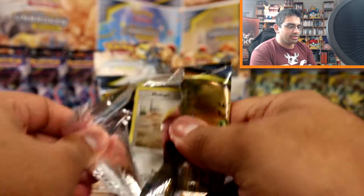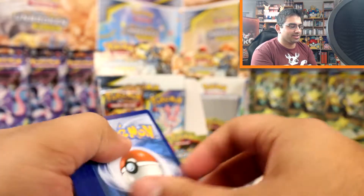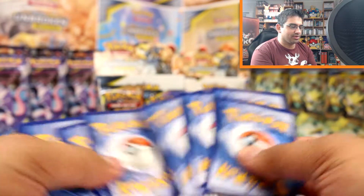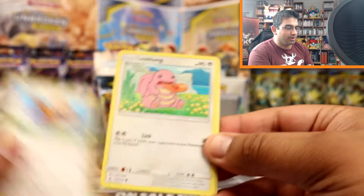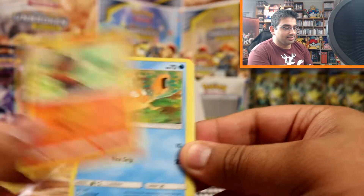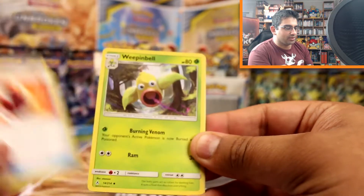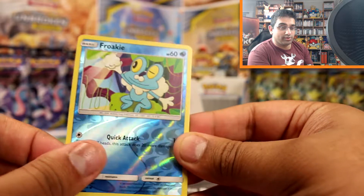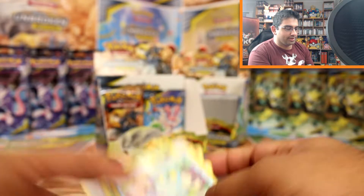I do want to get the Reshiram and Charizard - I'm so used to saying Reshiram and Zekrom together. Meltan, Spearow, Lickitung, Litten, Krabby, Electric Energy, Pukumuku, Fire Crystal, Weepinbell, Froakie reverse and a Weezing - another still-life piece of artwork right there.